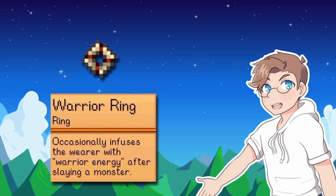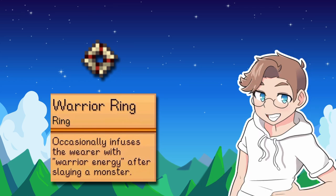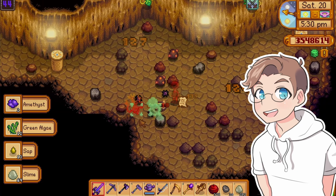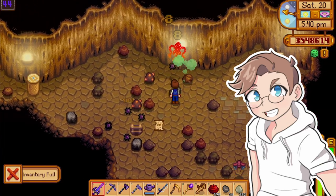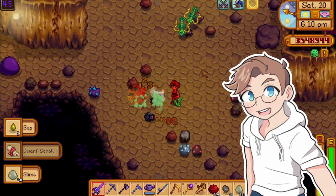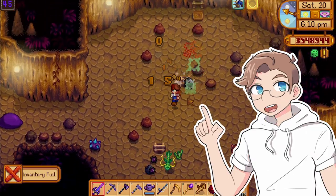The warrior ring occasionally infuses the wearer with warrior energy after slaying a monster — it lets you rage as a bonus action. It doesn't always take effect, but when it does, you become a tornado of blades and disintegrate anything in your way. Super fun, great at killing enemies, doesn't help much with mining, but that was never the point anyway. A tier.